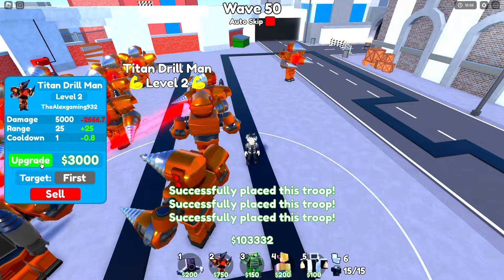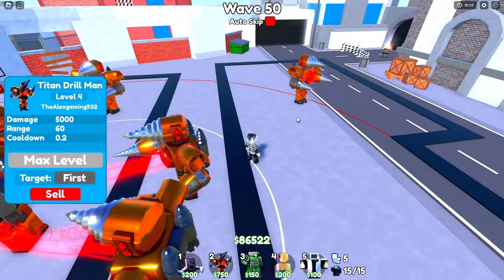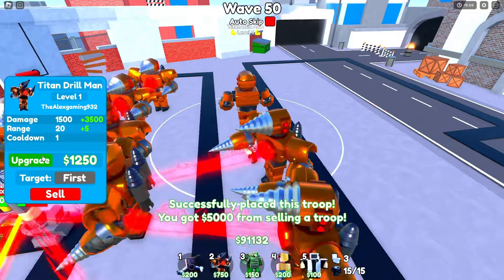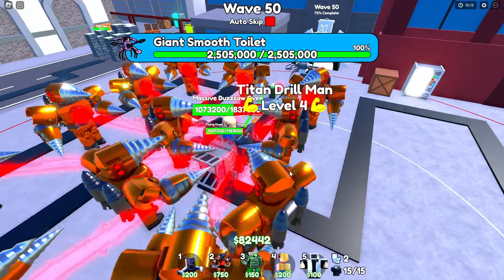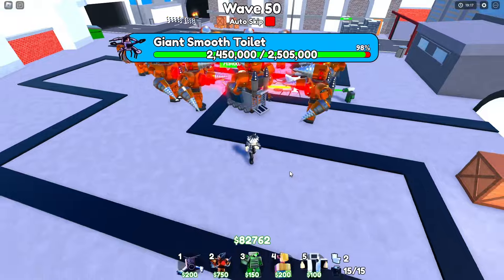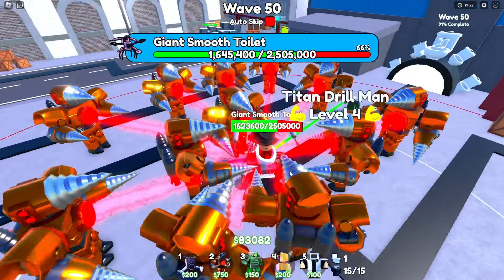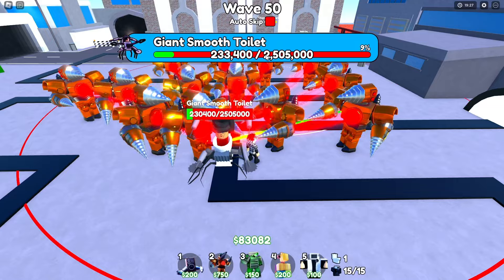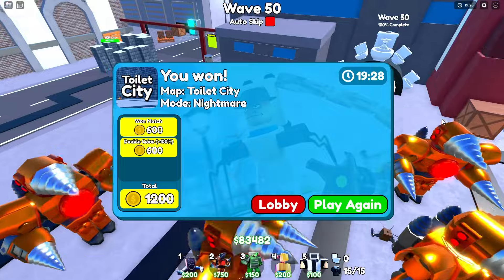Alright boom, we have all of them maxed out, 15 out of 15, and we are easily able to get rid of these toilets on wave 50. This is looking way too easy. You guys just have to be careful on waves 47 or 48 because they do come through a little bit fast. But look — we are almost able to destroy the giant smooth toilet: 3, 2, 1, boom! Alright, we just easily won in Nightmare Mode using only Titan Drill Man!